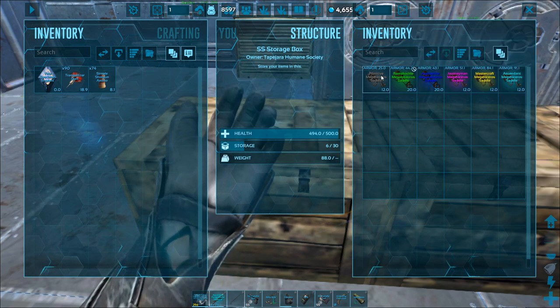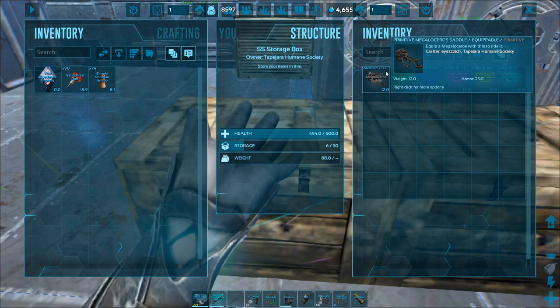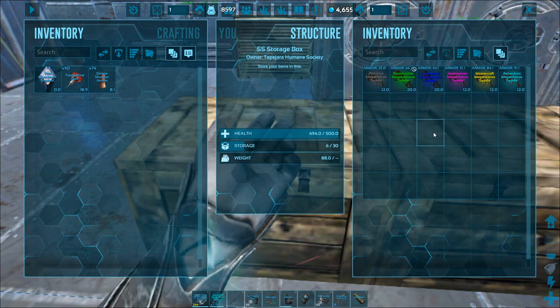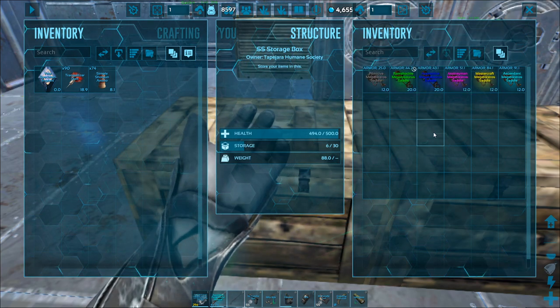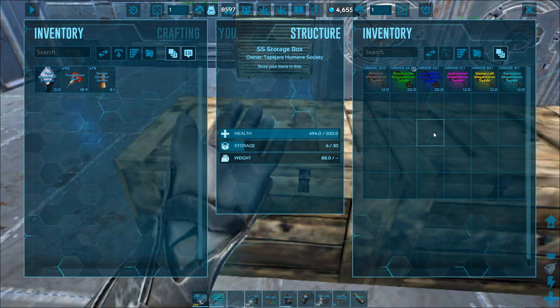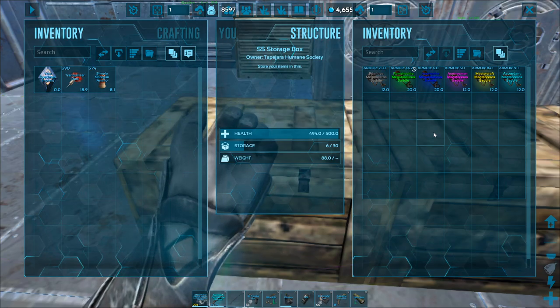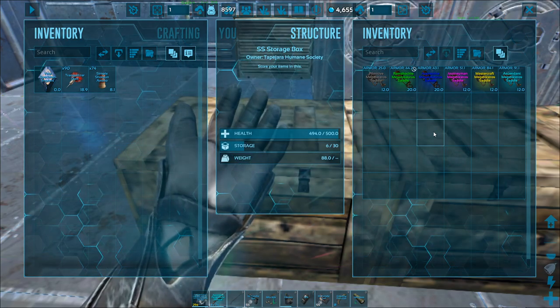The primitive base armor for any saddle is going to be 25 armor, and this ascendant one here is 91 armor. So you really want to make sure that you're having mastercraft or ascendant armor on your tames so that they take less damage and can last longer in fights.